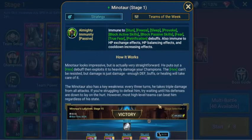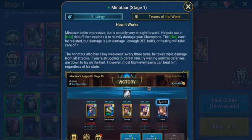How it works: the Minotaur looks impressive but is actually very straightforward. He puts out a hex debuff that exploits to heavily damage your champions — the hex can't be resisted, but the damage is just damage. Enough defense buffs or healing will take care of it. The Minotaur also has a key weakness — every three turns he takes triple damage from all attacks.